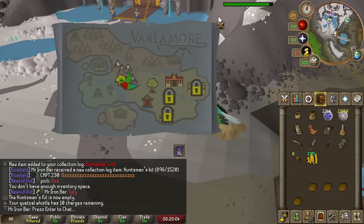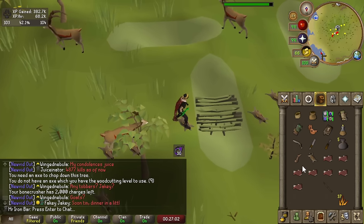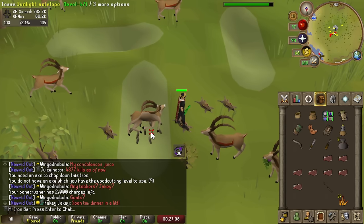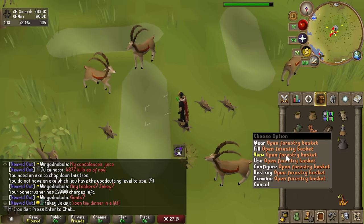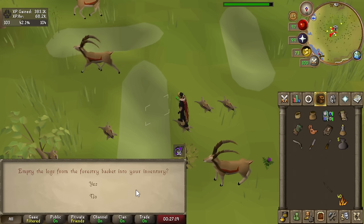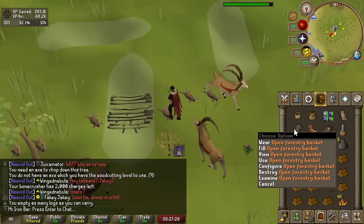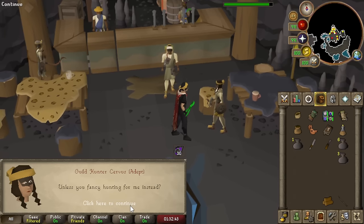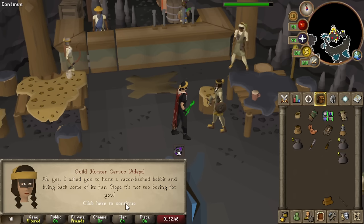I'm going to unlock these last three quetzal spots as well — might as well while I'm on a roll. The log basket from Forestry is actually really nice for rumors where you have to use logs for pitfalls and rockfalls. Normally you'd have to cut trees, but with the log basket you can bring 28 inside plus a few extra, so you never have to cut trees. Now it's time to set up my rumor block list, which lets me block terrible rumors like rockfall and pitfall.